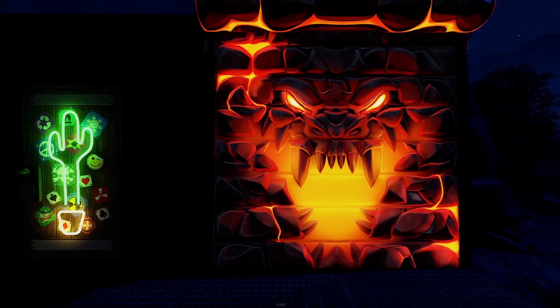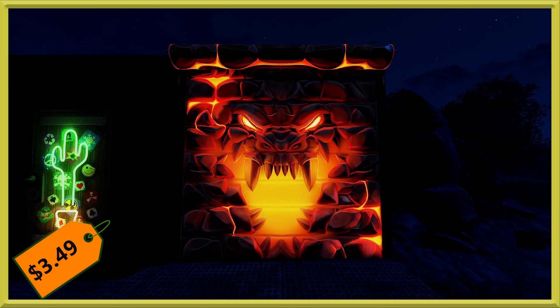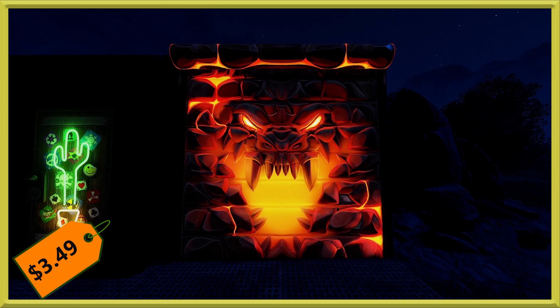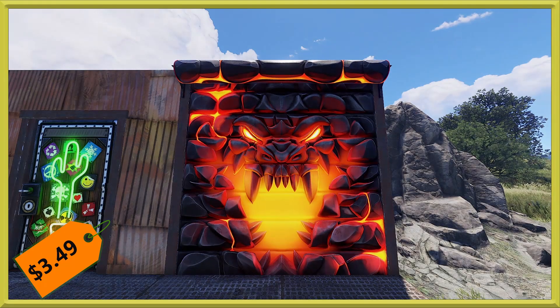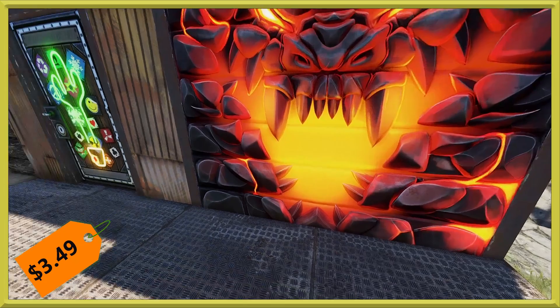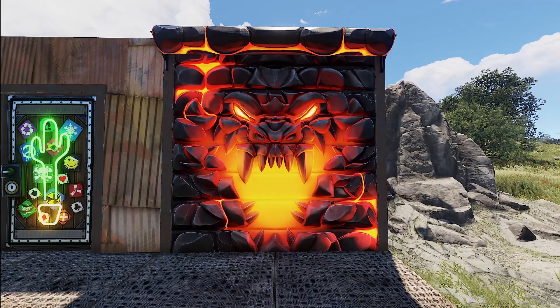Since we're already in the glow, let's pop over to the dragon horn garage door at night. This is going to be the heftiest-priced skin this week at $3.49 — the priciest one overall, which makes sense for the set. You can see beautiful sculpting work with all sorts of glowing lava. Even during the day you can see the details and it almost looks like it's popping off — really good sculpting work.